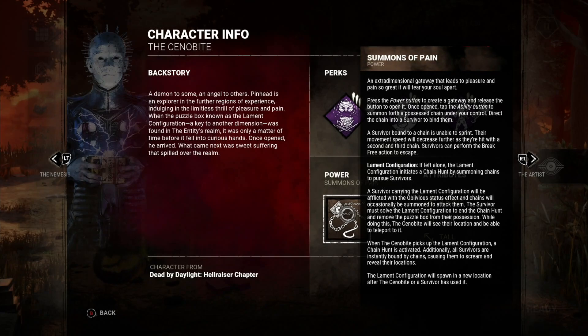The Lament Configuration — the box from Hellraiser — if left alone, initiates chain hunts by summoning chains to pursue survivors. A survivor will be tasked to carry the box and will be afflicted with Oblivious while chains are occasionally summoned to attack them. They have to solve the puzzle box to end the chain hunt. While they're doing that, I can see their location and teleport to it — that's pretty huge.